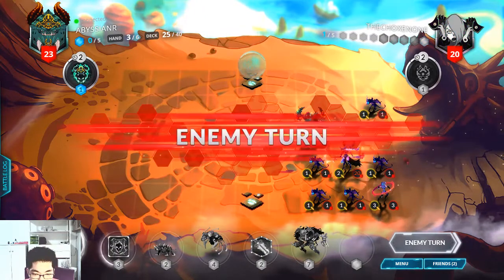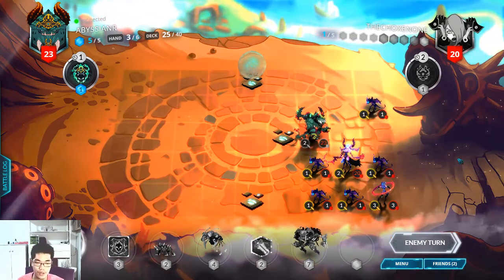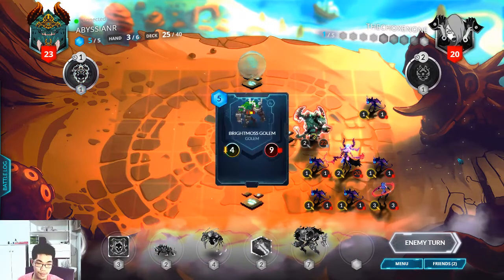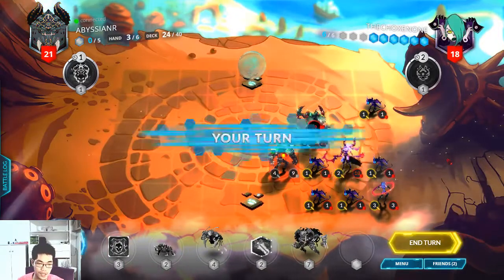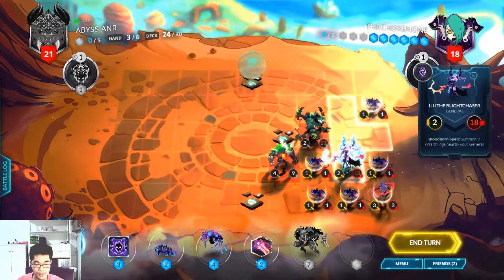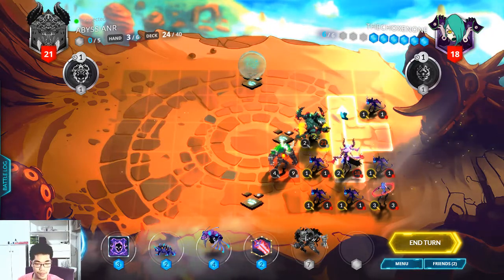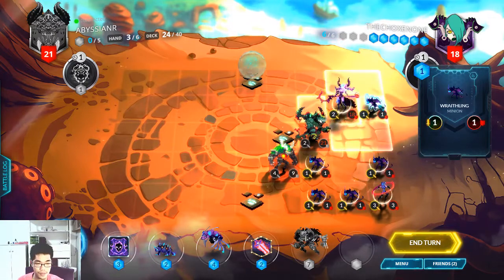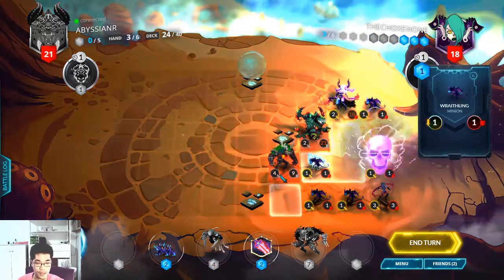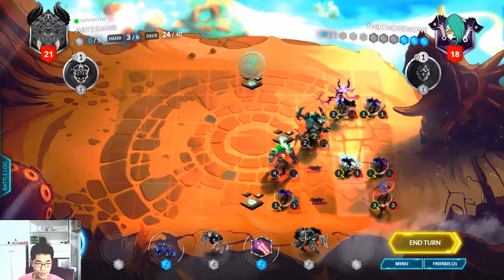I'm not attacking him. Deathfire Crescendo — that is what I'm talking about! This is the 5th turn and he cannot use Makanto Wobbies yet. I'll take care of that easily. Play Crescendo on this guy. I should have moved my units first — I'm gonna kill him first.